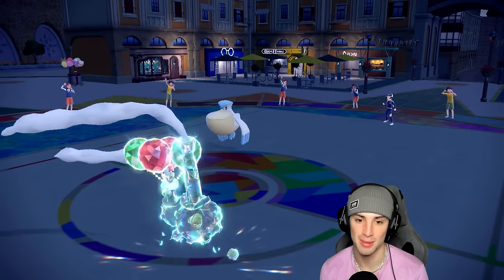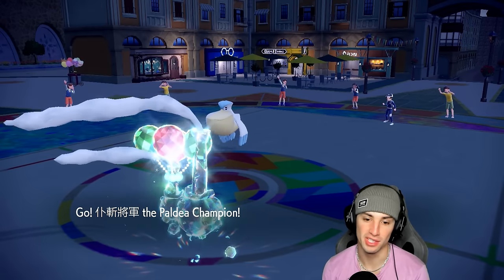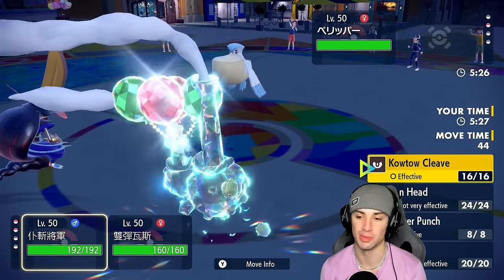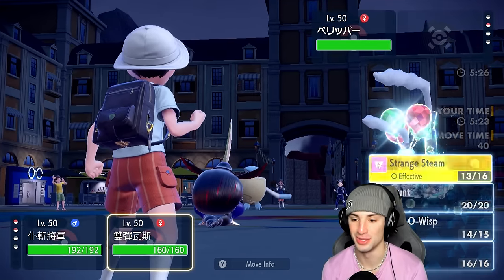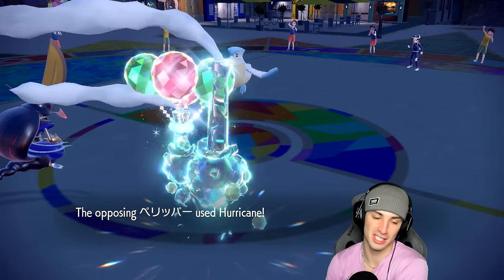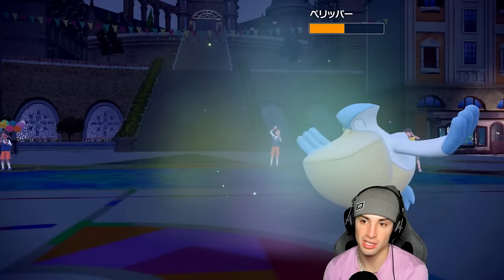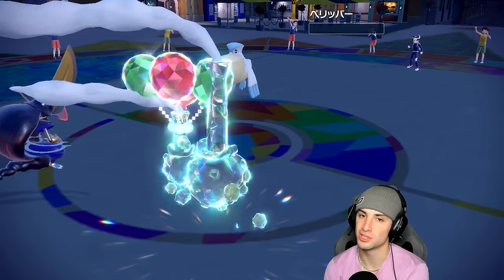Barraskewda should die here — yep! 2v1. We controlled this match super well. Slaking did monstrous damage, taking out Goldenglow one shot then taking out Overqwil one shot. But the biggest part was Wheezing just taking away the rain — this whole team was built around setting rain and doing big-time damage, and then it was just 'no you're not allowed to.' Hurricane misses — thank you. Strange Steam does half damage and knocks it out. GG — we start things off 1-0 with Slaking.